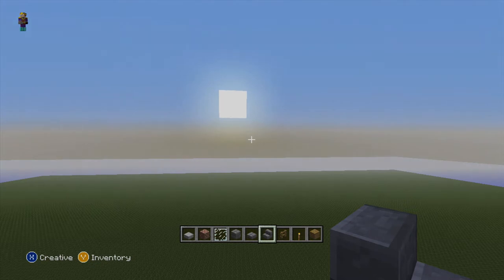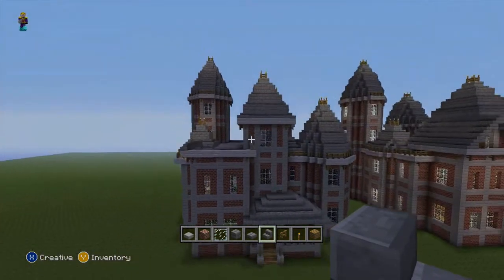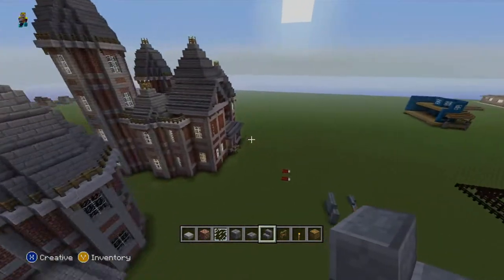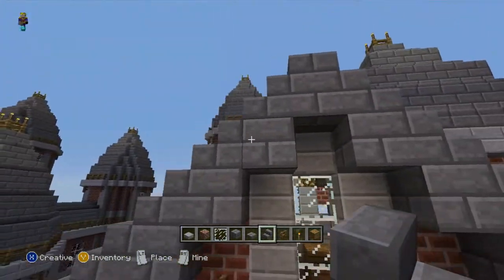Go ahead and take your stairs and just do them right here on these half slabs. And you're going to want to continue these — just like right there — right to this block. That's how far we're going to go. Let me sleep real quick, so I'm going to cut away and I'll be right back. Sorry about that guys — I had a phone call, and I also had to make it daytime. This is pretty easy — all it is is a stair, stair, stair, stair with steps going up.